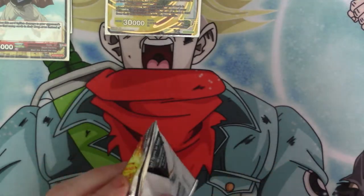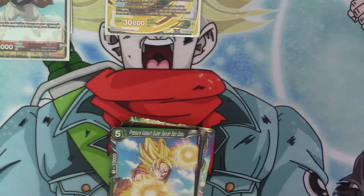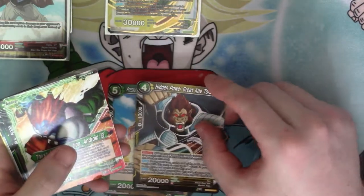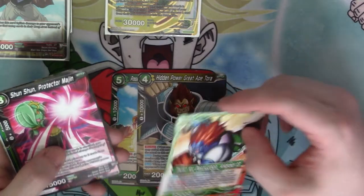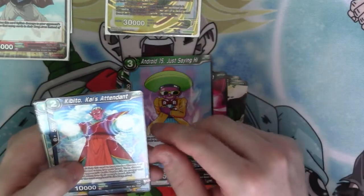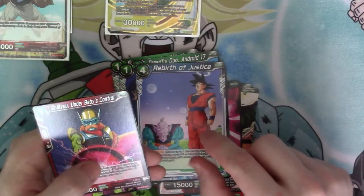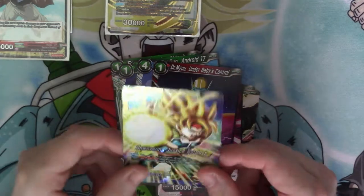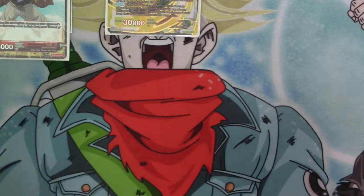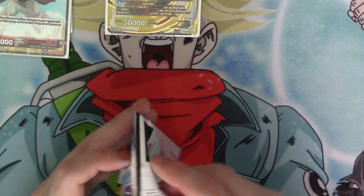Next pack. Pressure Assault Super Saiyan Son Goku, Hidden Power Great Ape Tora, the Android 13 leader, Shun Shun Protector Margin, Android 15 Just Saying Hi, Kibito Kai's Attendant, Speedy Surprise Attack, Dreadful Duo Android 17, Create Android, Rebirth of Justice, Doctor Mew, and we've got the Bordot Leader. I always like round leaders — they just look so nice, but it should be rare on both sides. It's a bit silly that it's only rare on one side.